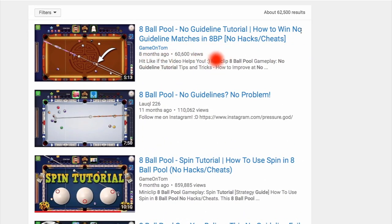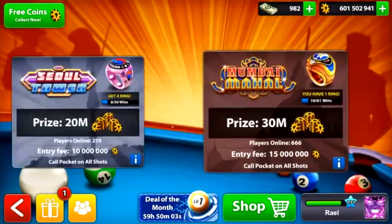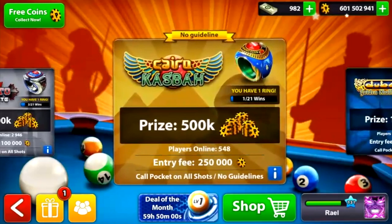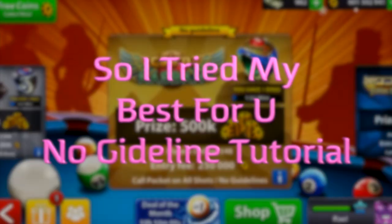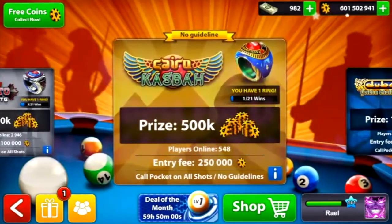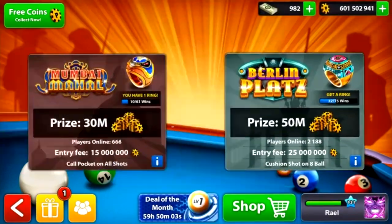This is so important because the Miniclip developer made this game so that before you really rack up your points, you have to pass the no-guideline rooms — Cairo and 500K. So it is very important that we know exactly how to shoot and make the break with no guidelines. This is why I created this video.